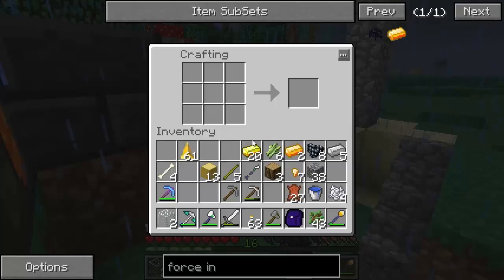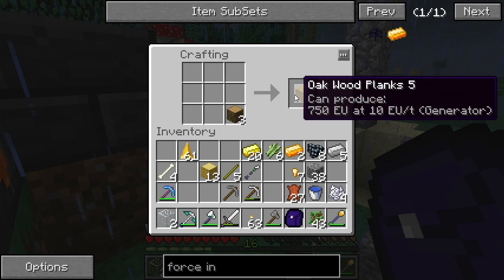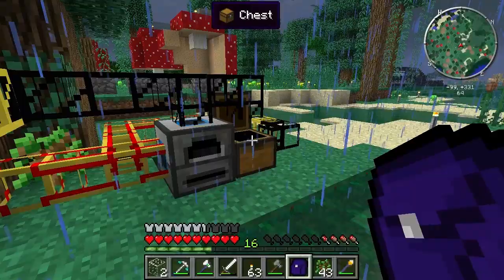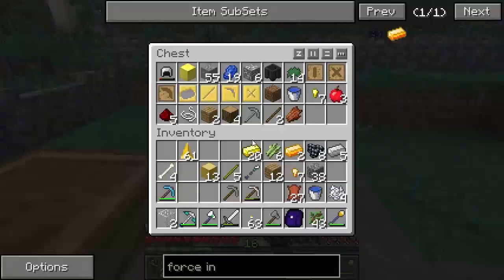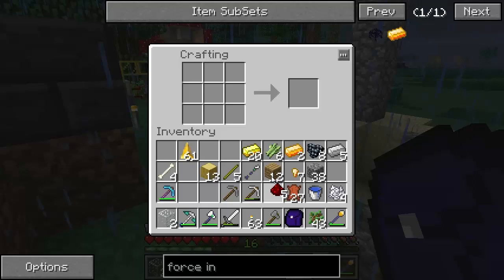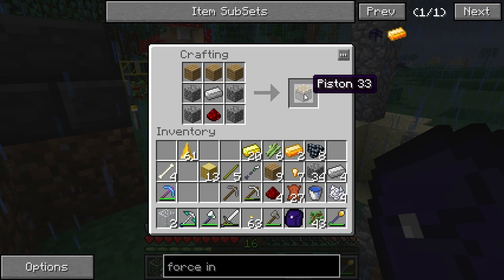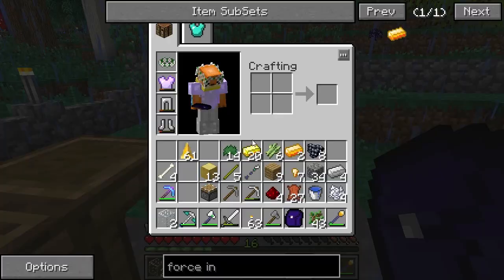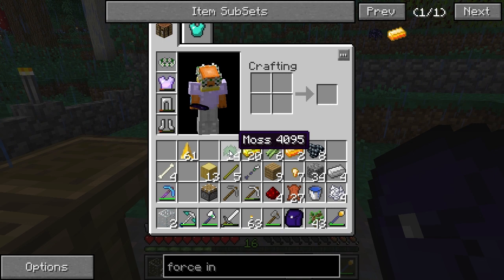I'll use gold since I don't have much iron. We're gonna make a piston first, and I need some redstone too. Oh, regarding the moss balls from last episode — I got confused. The moss you put on a pickaxe is different: eight of this moss surrounded by one cobblestone makes moss stone.